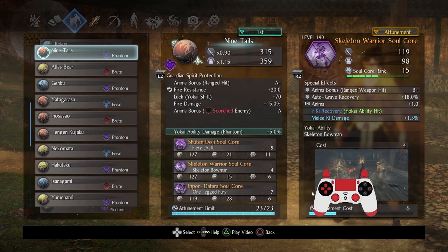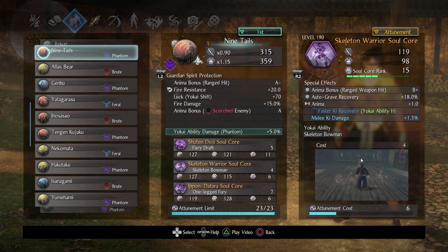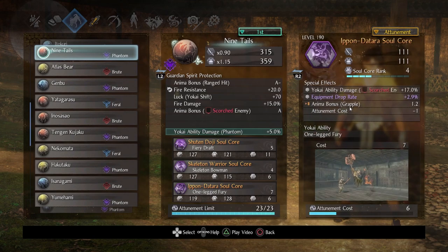Next up is Skeleton Warrior. This is probably the single soul core I'd say you want to boost to rank 30, simply because you want to boost anima bonus range weapon hit as high as possible — everything else is secondary. Any generic Skeleton Warrior at rank 30 means you can use this much more often, and it's even more noticeable in the dark realm. As an ability it's pretty fast and straightforward — great way to take a breather, do an attack, get some ki back, and you can keep firing it the more anima you have.